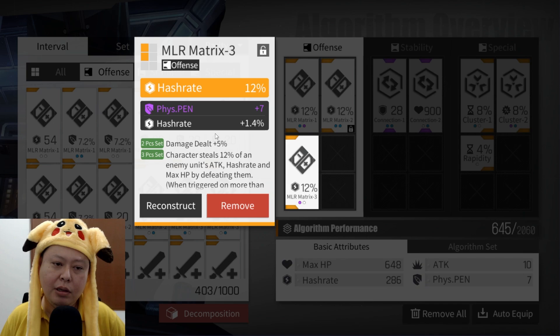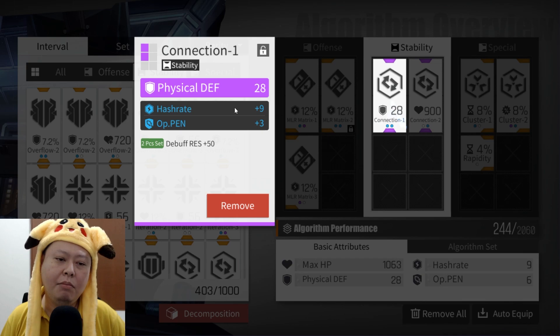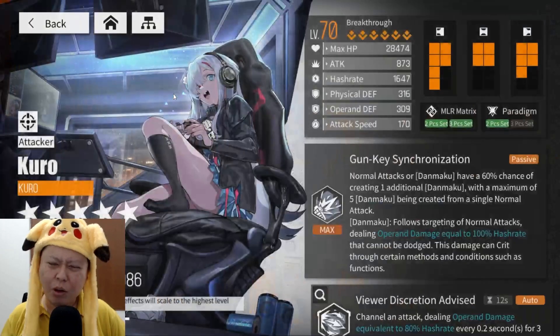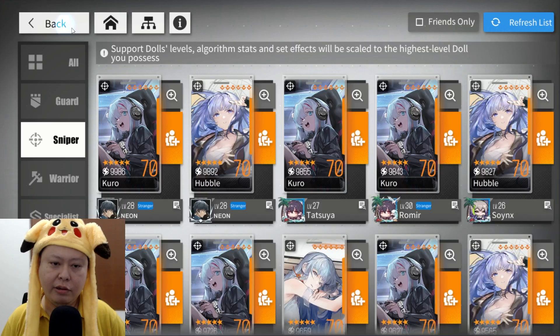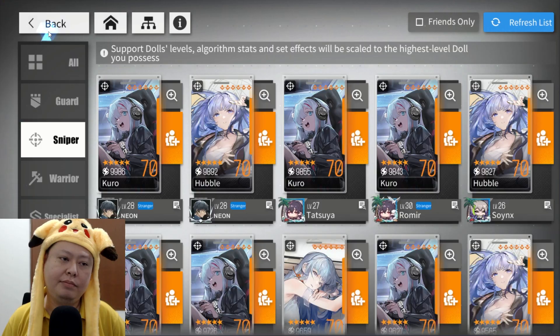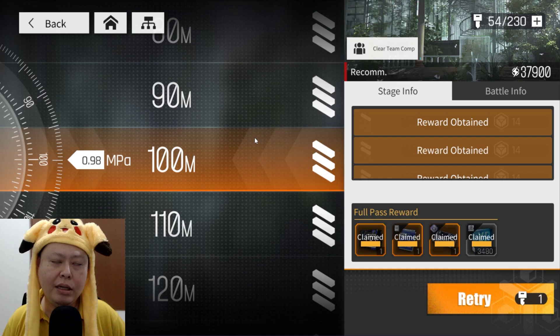This one also has 2.1%, and this one has 1.4% hash rate boost. The physical penetration is probably not really needed for Kuro, but it can still boost normal attack damage. Try to get more hash rate substats on the other algorithms to boost her damage even higher. The reason I say 1800 is high is because many other Kuro players don't have 1800 hash rate — as you can see here, only 1600, 1699, 1737, 1648, 1500. That's why I said 1800 is pretty high.